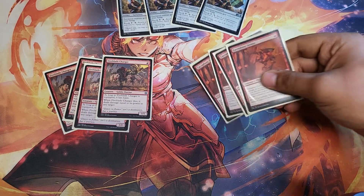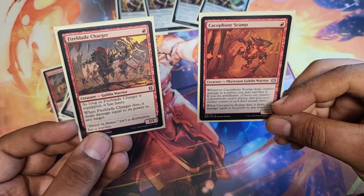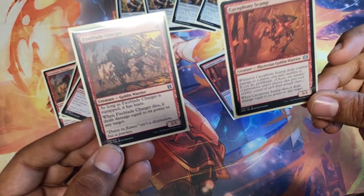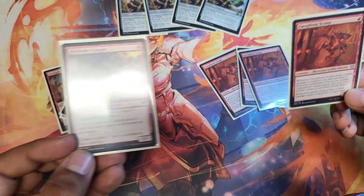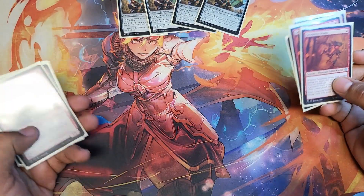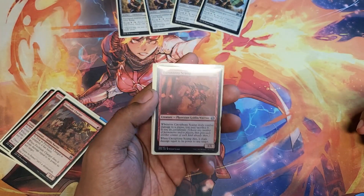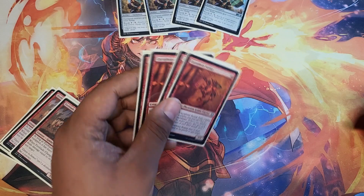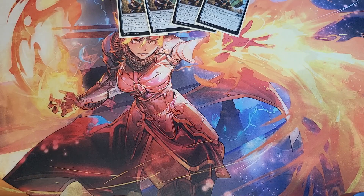Let's talk about the creatures. We've got four copies of Fireblade Charger and four copies of Cacophony Scamp. Now I know what you're thinking — aren't these basically the same creature? They kind of are, actually literally in lore. However, Fireblade Charger wins you the game on turn two guaranteed, while Cacophony Scamp might take a few turns but has haste. When they die, they deal damage equal to their power to any target — including your opponent's face. Fireblade Charger has an ability that lets it sacrifice itself, which makes it the better card, and without it I don't think this deck would be viable at all.